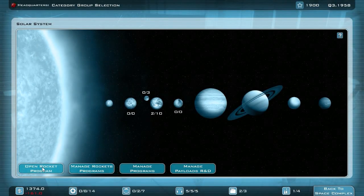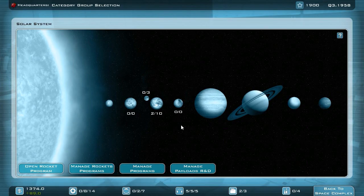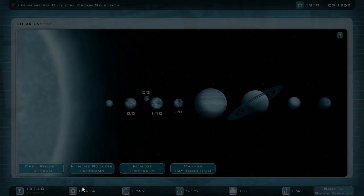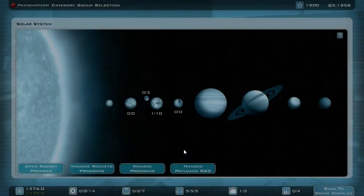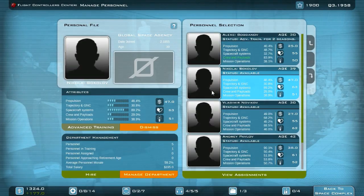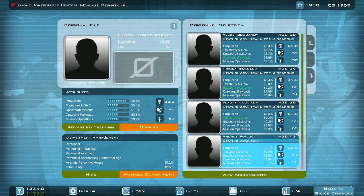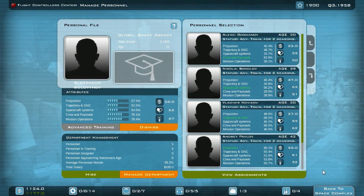I finished the R7 Sputnik booster and I can close it. I can also close Sputnik 1 since we're done with it. Now we're making a bit more money. I need a human rated rocket next, but I don't have the money to open it yet. The scientists are already in advanced training, so I can send my flight controllers to advanced training — crew and payload, spacecraft systems, trajectory, propulsion, and mission operation. Very nice.